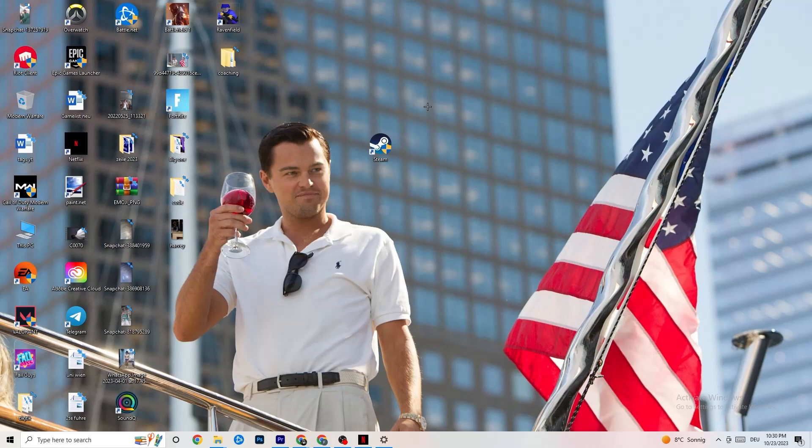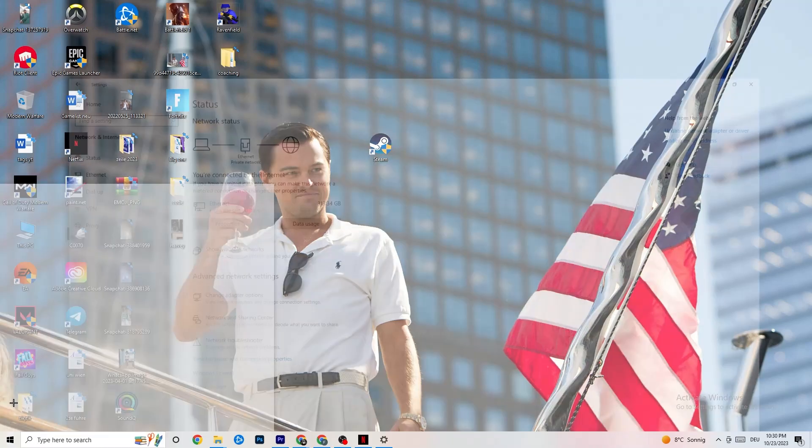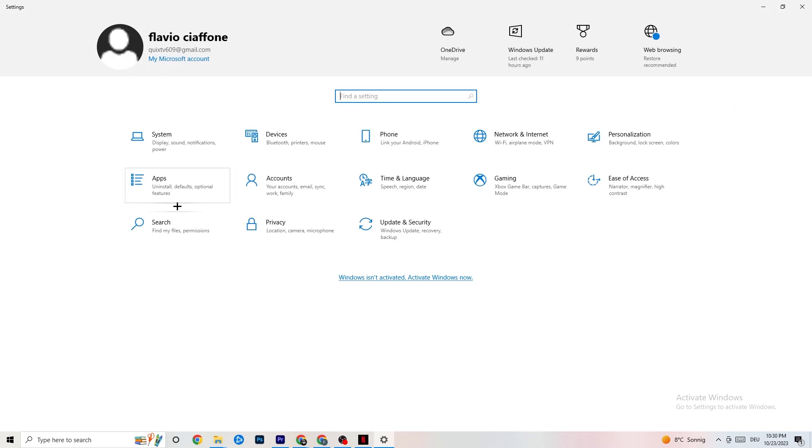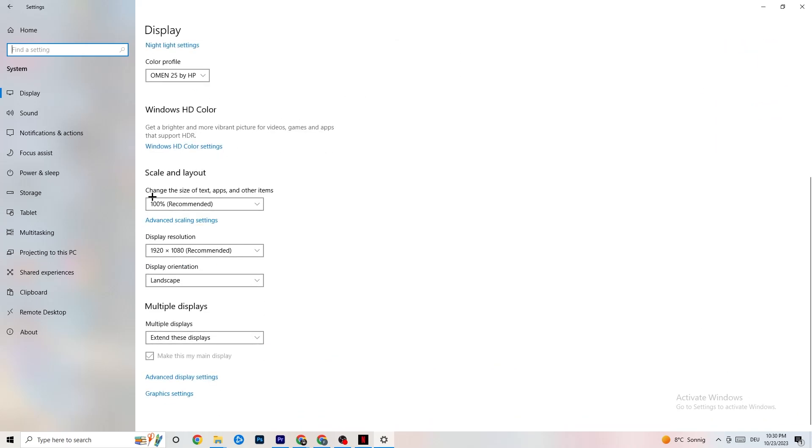Next, click the Windows symbol in the bottom-left corner or press the Windows key, then go to Settings. Click on 'System,' and stay on 'Display.' Identify your main monitor if you have two monitors. Scroll down to 'Scale and Layout' — change the size of text, apps, and other items to 100% as recommended. The display resolution should match what you're using in-game — so if you're running 1440×1080 in-game, set it to that same resolution here.